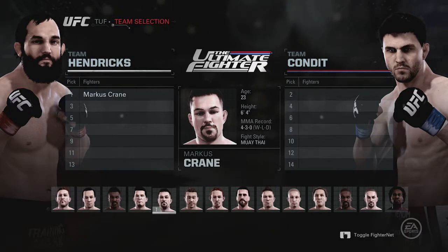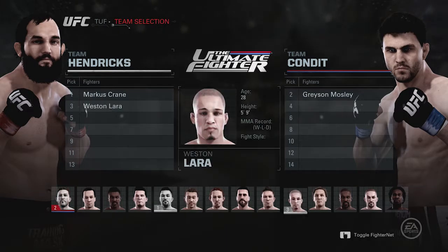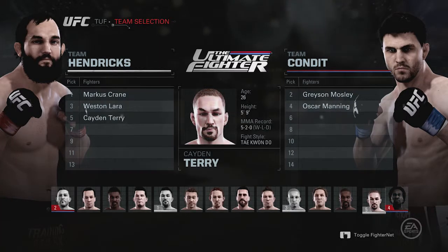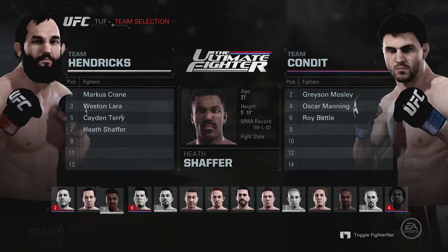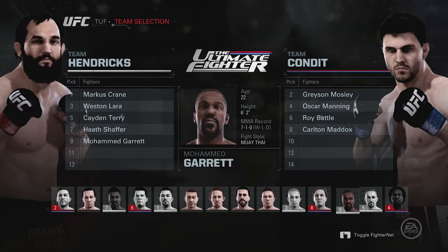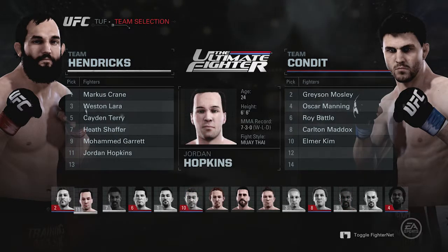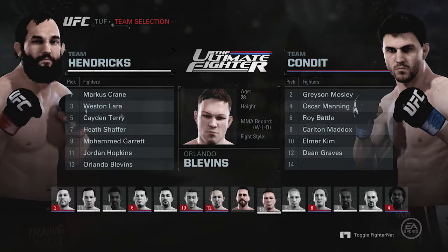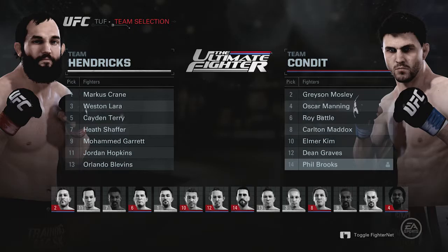Hendrix gets the first pick — Marcus Crane. Condit picks Grayson Mosley. Next up, Weston Lara. Oscar Manning for Condit. Caden Terry for Hendrix. Roy Battle for Condit. Heath Schaefer for Hendrix. Carlton Maddox for Condit. Mohamed Garretts for Hendrix. Elma Kim for Condit. Jordan Hopkins for Hendrix. Dean Graves for Condit. Orlando Blevins for Hendrix. And CM Punk for Condit.